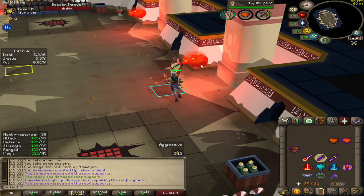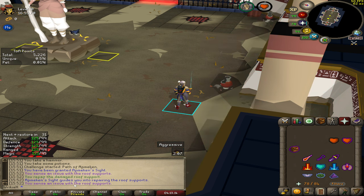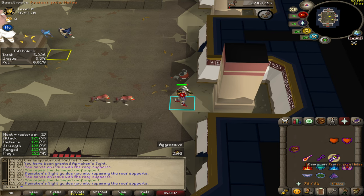These pillar supports for the corruption site will pop up frequently, so just be aware of whoever is highlighted in blue — it's going to tell you what the issue is in the room. You walk over, you fix it, and the room is done.